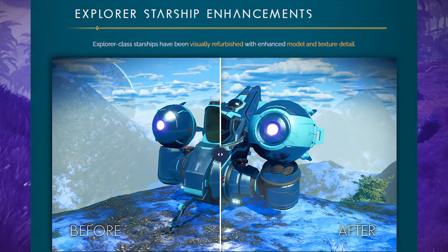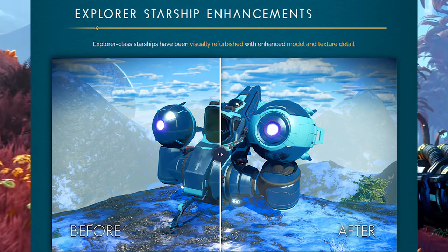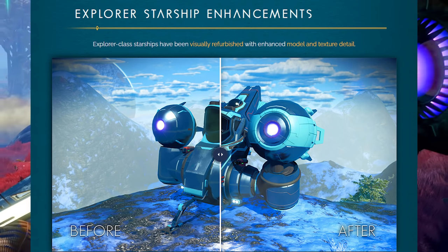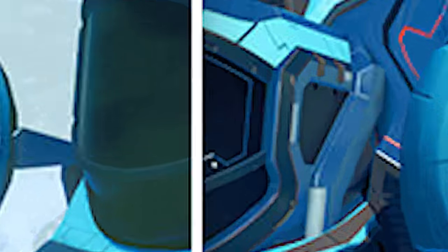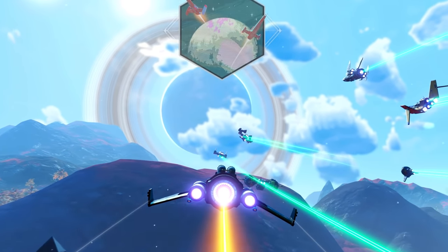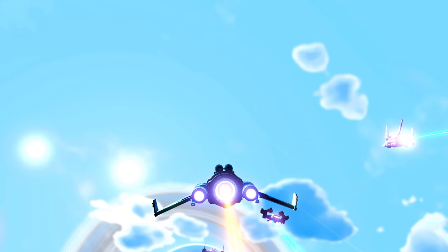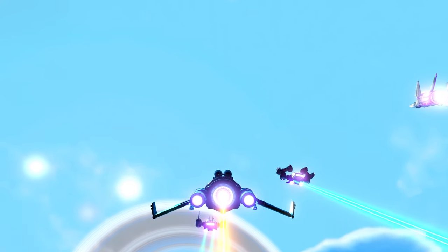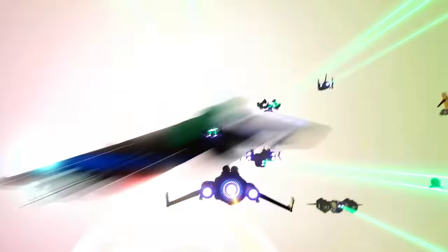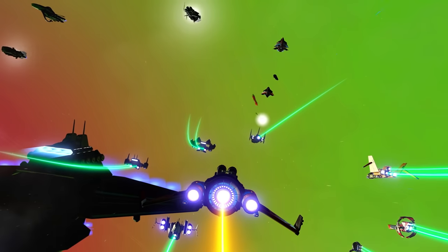Explorer Starship Enhancements: the Explorer-class starships have been visually refurbished with enhanced model and texture details. They're only specifically updating the Explorer - I wonder why that is. I thought they were going to update all the ship types since we've had the same ship types for a while. They're only doing it for the Explorer, and I wonder why it gets special attention.